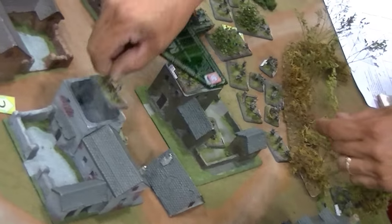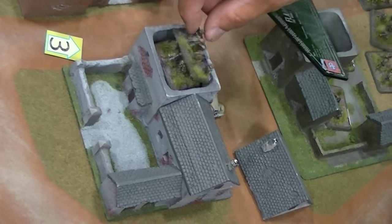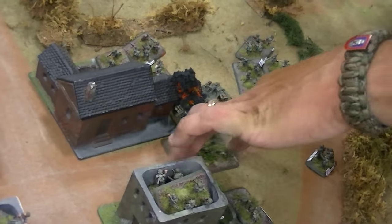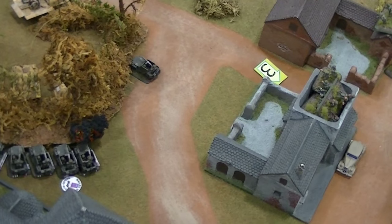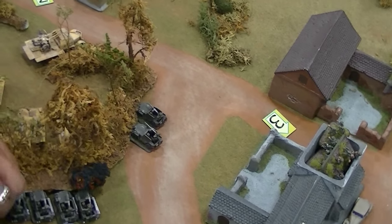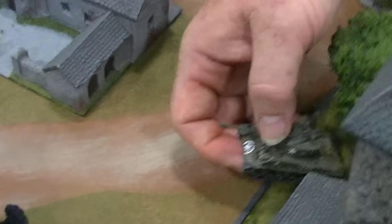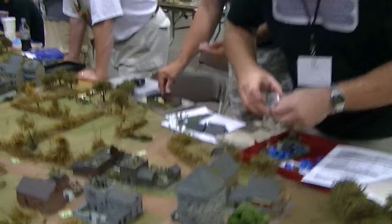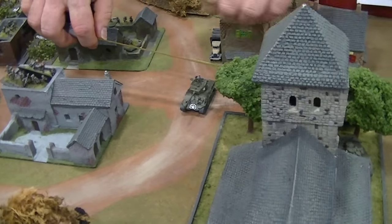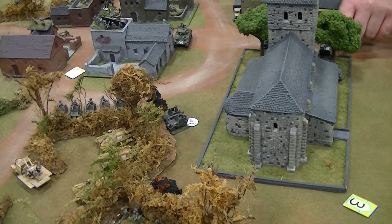The American infantry pushes forward to the central buildings, stacking themselves inside there. Their anti-tank gun pushes forward down the road. The recon vehicles — I keep switching between scout vehicles and recon vehicles — are shifting over to their right to keep trying to get flank shots on those Hetzers. It looks like an American tank near the church might be a Sherman with a long gun. The player is figuring out what to do with it, and he scoots over to the next building for at least some cover — though it doesn't look like they have a shot because their recon vehicles are in the way.